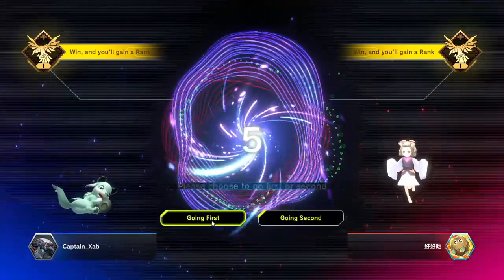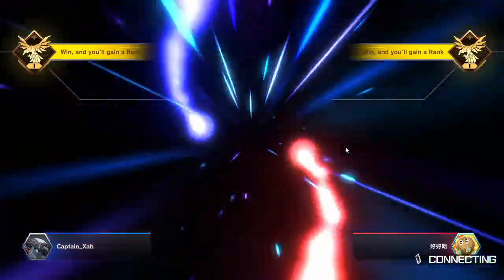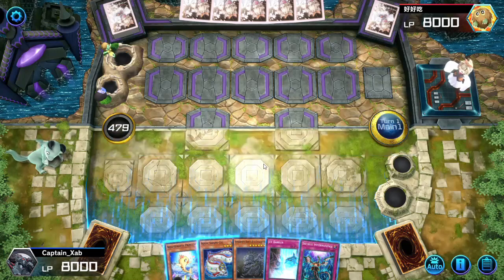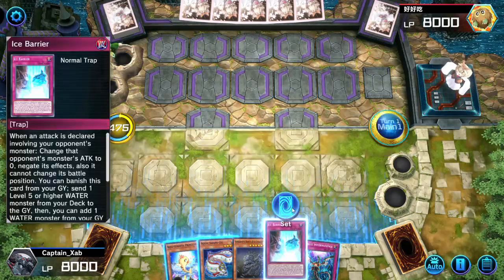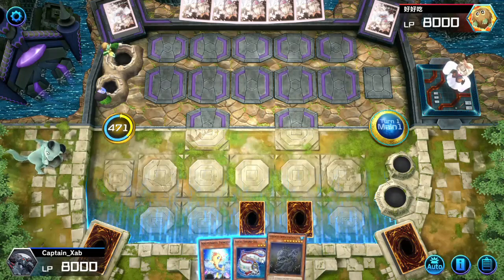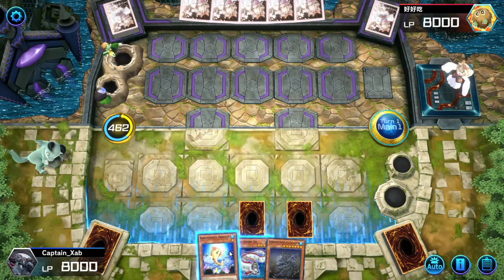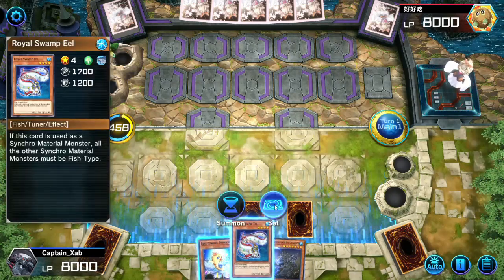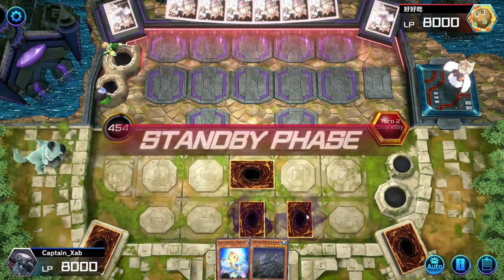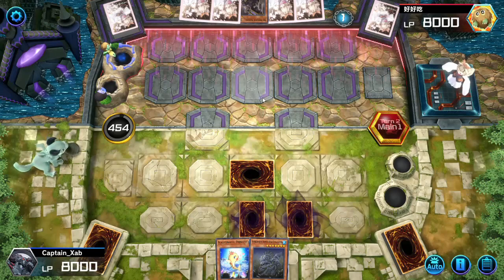This is the rank of delta platinum and we're going first — high stakes. But opponent's got Maxx C. We don't have much going on so our optimal play, as sad as it may be, is set, set, pass. We don't have a way to make Toad without getting Maxx C'd, which would be bad. Let's set our Royal Swamp Eel and make our opponent think we're playing Eldlich or something. If we get this in the graveyard that'll be good news for our next turn. Opponent is playing Tri-Brigade — this is definitely hard mode.